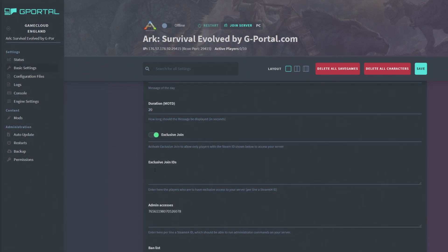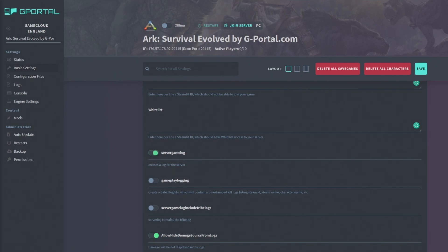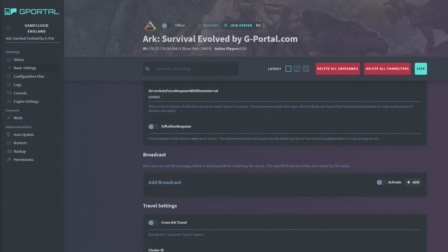You can set exclusive joins using Steam IDs — only people whose Steam IDs you enter will be able to join. For admin access, you can add Steam IDs so those players won't have to enter the admin password every time. There's also a ban list and whitelist. You can enable server log, gameplay log, and login log, which outputs files you can review to see what's happening on your server.